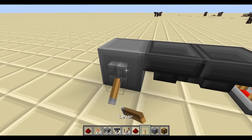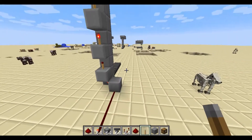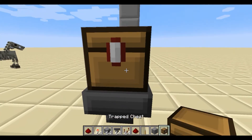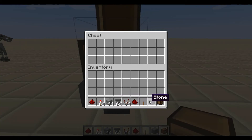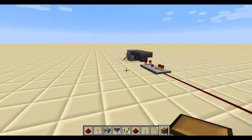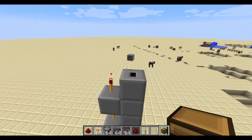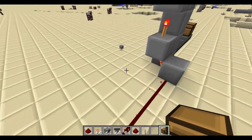I'm going to shut it off by doing this. Then you basically put a trap chest on, and I'm just going to put a piece of stone in. And I'm going to turn this on.